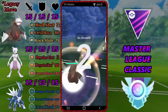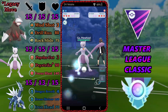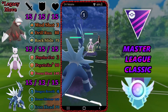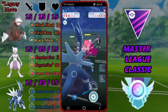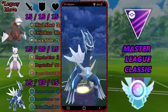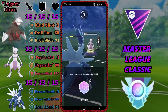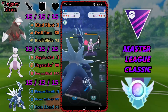In the second match we get a Dialga lead, which is a brilliant lead for Excadrill because you outpace them to charge moves and Drill Run does so much damage. They swap out to a Mewtwo and we swap out to Dialga to meet it. It was a little early for a Focus Blast so we decide not to shield, figuring if it's not Focus Blast we can take whatever it is on Dialga. The Shadow Ball does good damage and now we're in Psystrike range, which is scary.